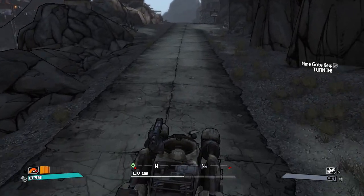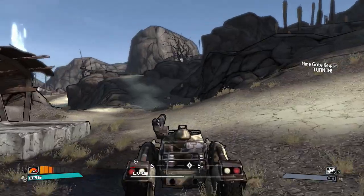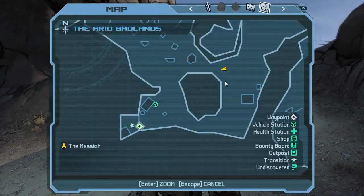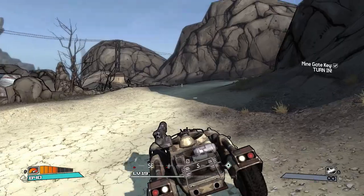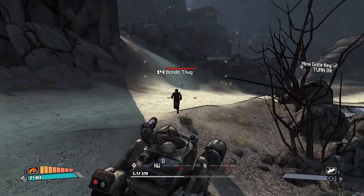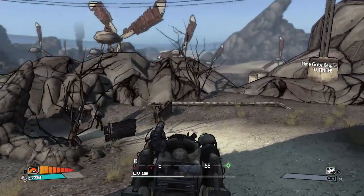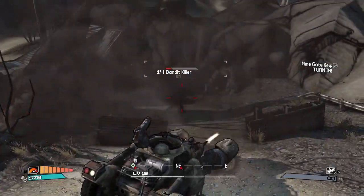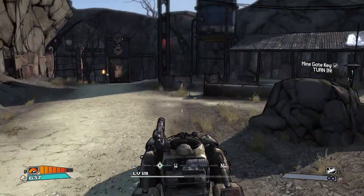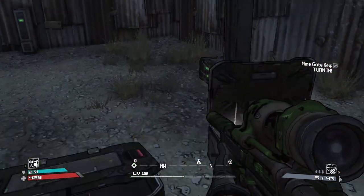There we go. God, I check my maps so often - I can get to it from the other way. You better run. Well, he's a bandit, of course he's stupid. Here we are then at the entrance to Sledge's place. Let's grab some ammunition while we're here. Open all these lockers up as well. We needed plenty of ammo - loads of shotgun shells.